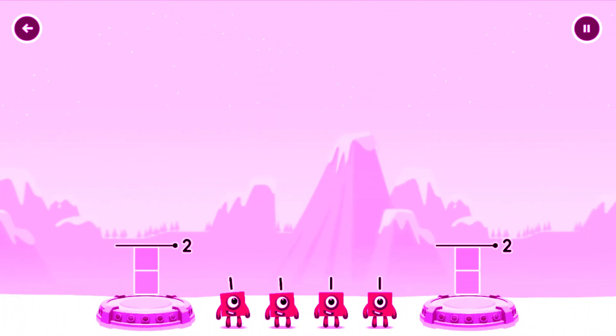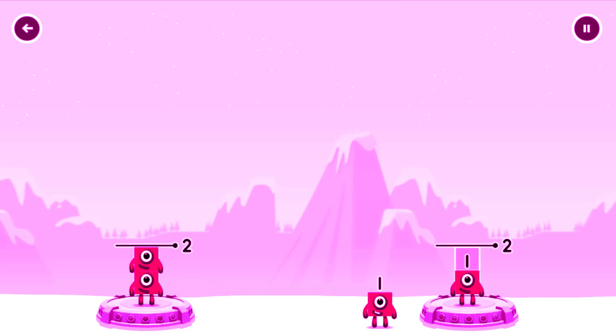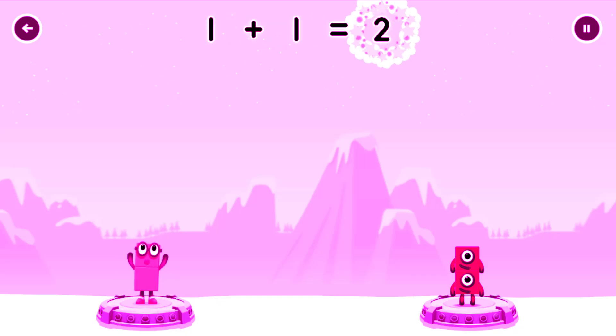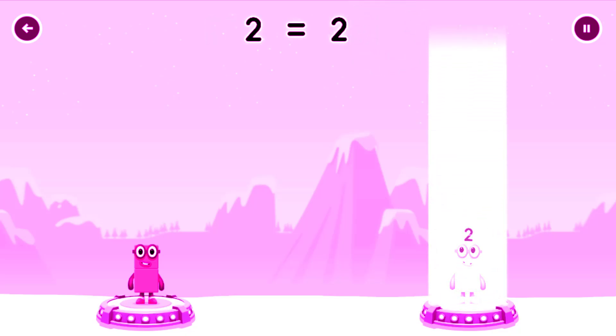Share the number blocks evenly to make two groups of two. Drag the number blocks onto both sides until they have the same number correct. One plus one equals two. One plus one equals two. Two equals two.